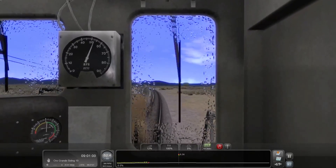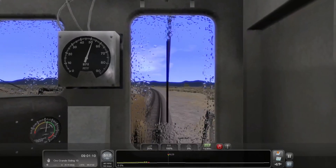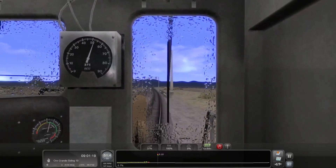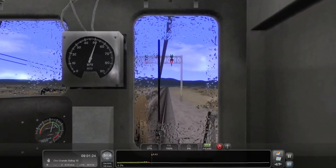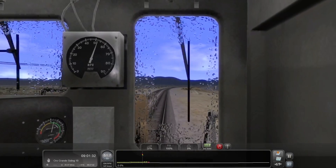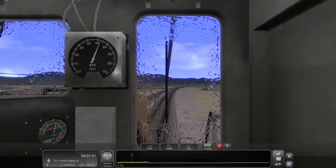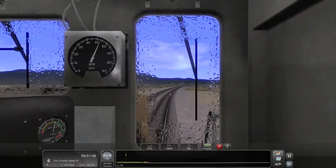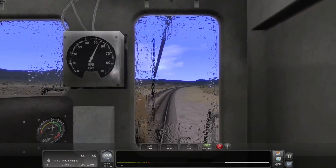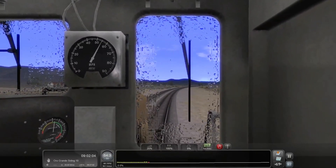I don't see any whistle boards for any of these crossings, so I'm just going to do a horn as I cross them. It's not realistic but we should have whistle boards. Back up to level 3 throttle for a moment because we're a little too far down the speed here. We do have our green over red, which means proceed at line speed - we're not quite at line speed but we're getting there. I'm really getting speed at a good clip now so I need to cut that off by one notch. I'm now going 54 miles per hour with a speed limit of 55.